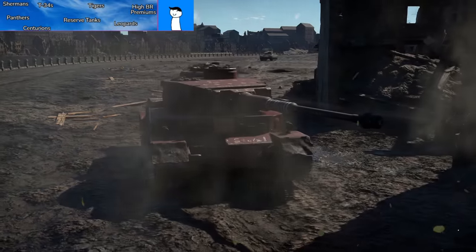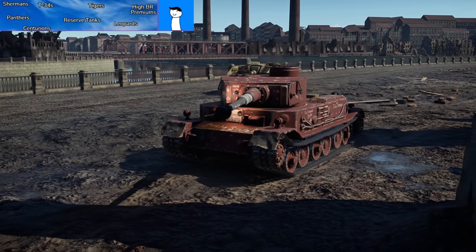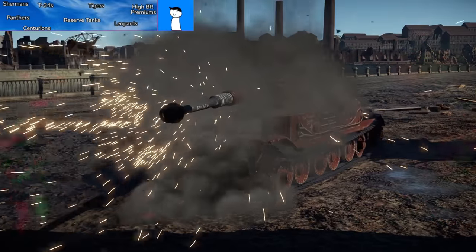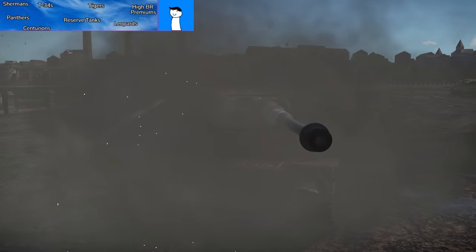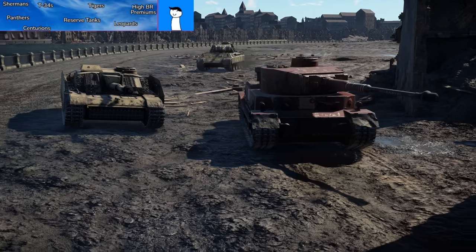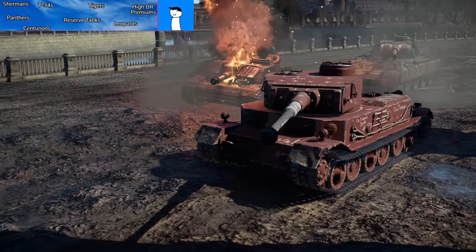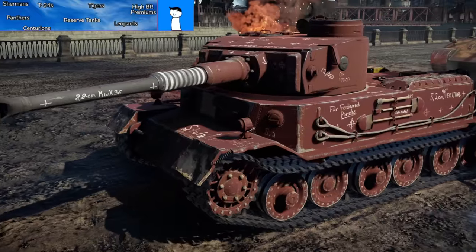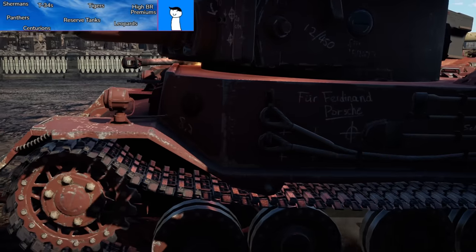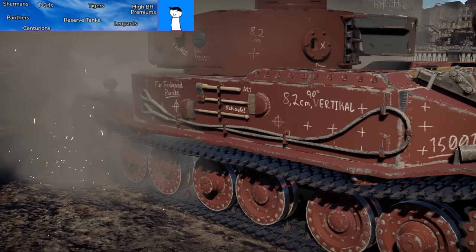Next we have Tiger tanks. Tiger tanks are very often played but have far fewer variants — the Panzerbefehslwagen VIp, the VK 4501p, the Tiger 2H, the Tiger E, the camouflage Tiger, and the Heavy Tank Number 6. Far fewer variants than the Sherman and T-34, but a legendary vehicle deserving its place at the very tip of the iceberg.